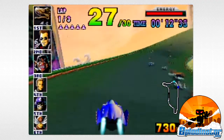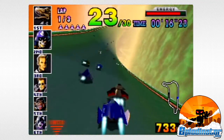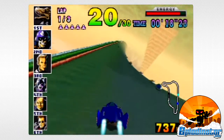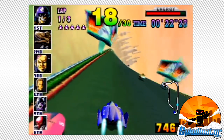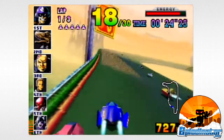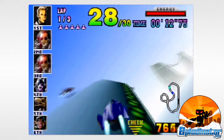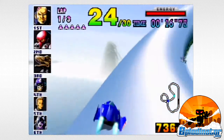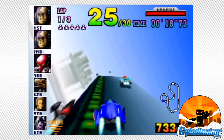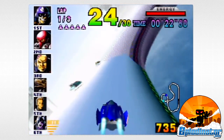Ghost data can be saved, and custom cups can even be created. Of course, that experience is largely off limits, as getting your hands on a 64DD can be a difficult and expensive process. Nevertheless, F-Zero X is still stacked with quality content. The game contains four normal Grand Prix cups of six tracks each, and an additional cup that allows you to race on randomly generated tracks can also be unlocked.